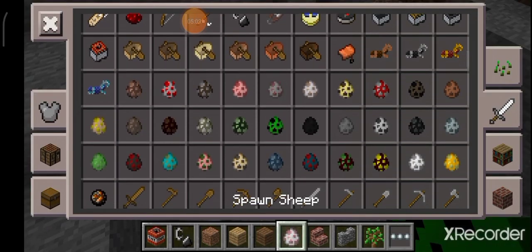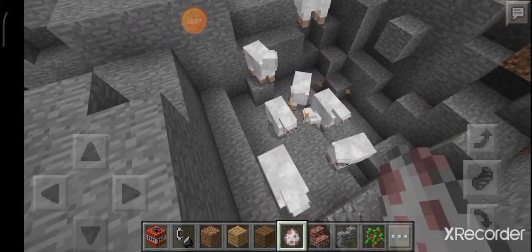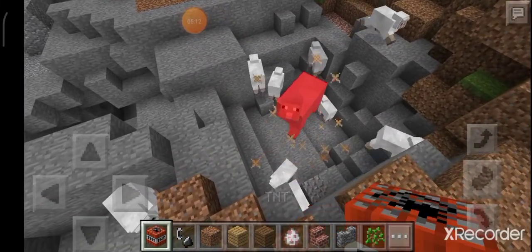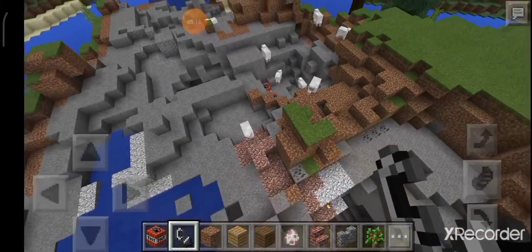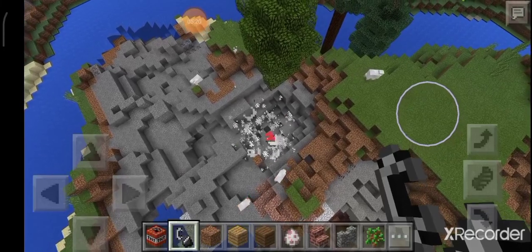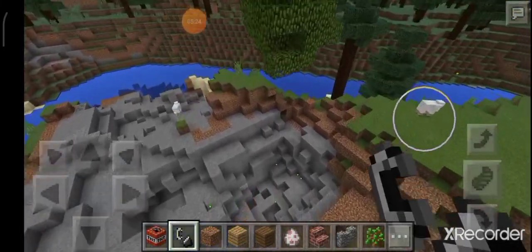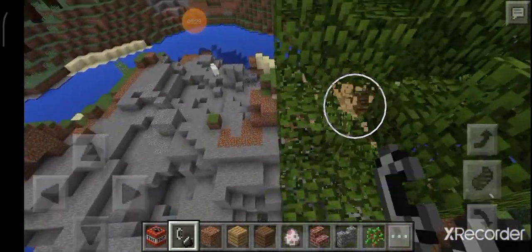Let's place down a bunch of four sheep over here — it's a nice home for them. Now let's take a TNT block and light it up. Sheep, you are done! There are still more of them though — okay, did I place that many? Wow.